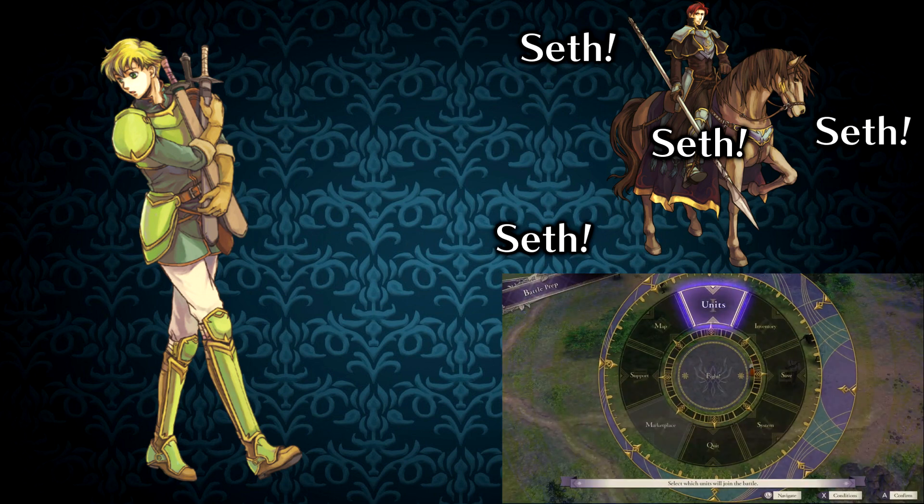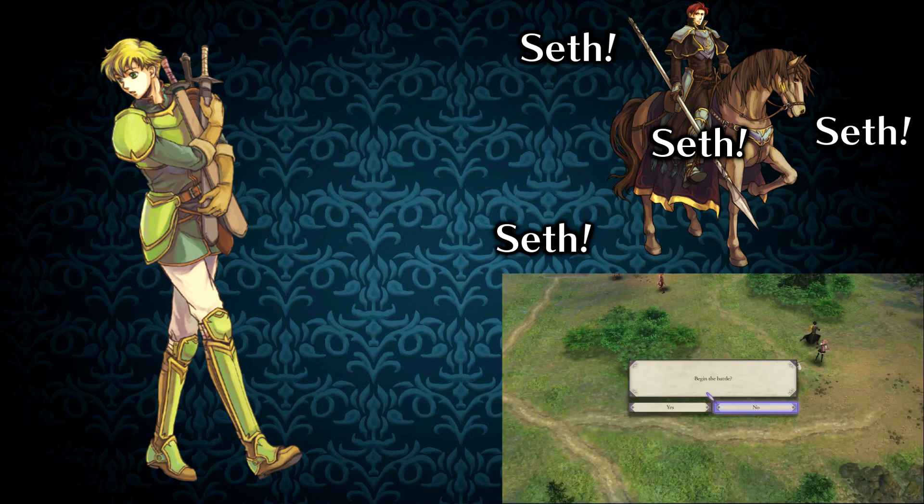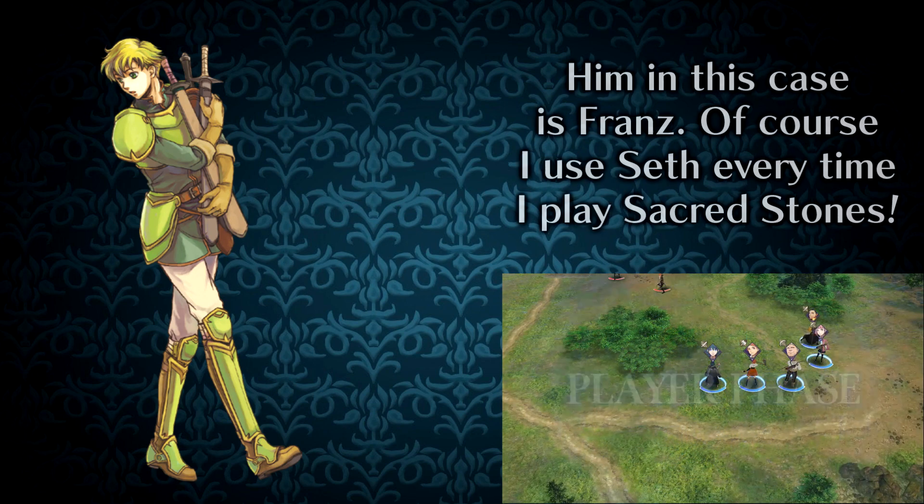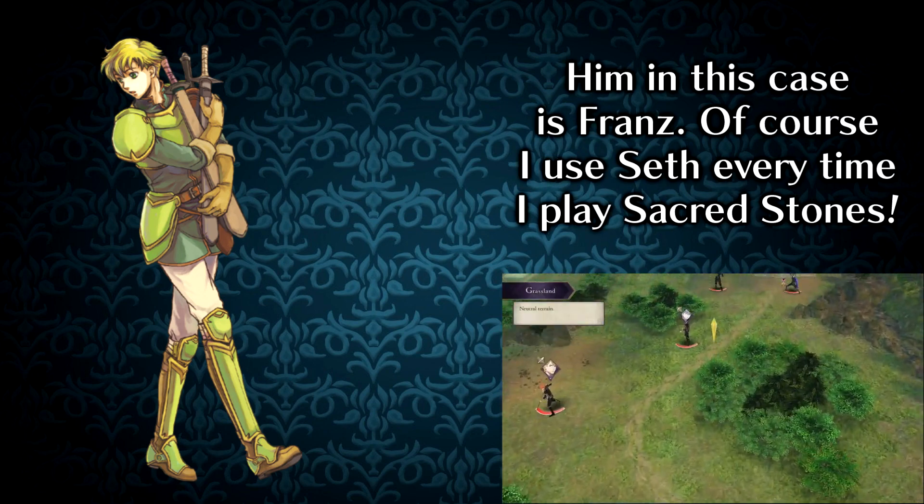Comparing almost any unit in the entire series to Seth is a bad idea, but whereas I get flyer utility with Vanessa, axe usability with units like Garcia and Ross — axes are my personal favorite weapon to use in Fire Emblem — and healing with Moulder, I can just never be bothered to deal with anyone else in the early game. I understand this isn't sound logic for optimal play, but I just never find myself using Franz.